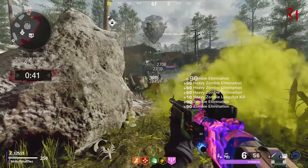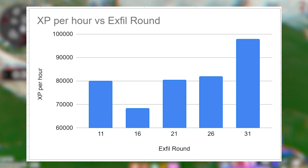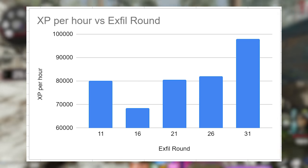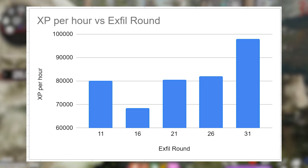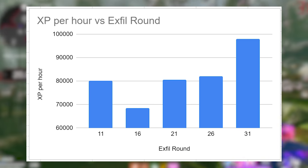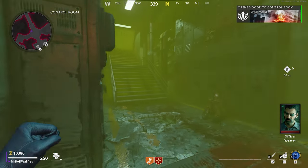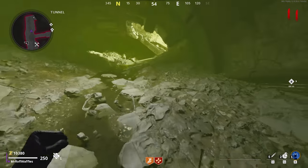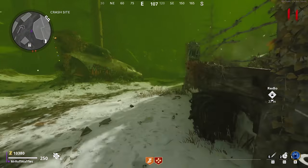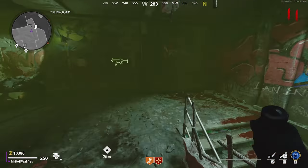Going to a lower round and X-filling is no crime either. Here is a chart of 5 different test games where I went to different rounds and X-filled and noted down my XP per hour. I admittedly did do different numbers of challenges across the games so it isn't a perfect comparison, but as you can see, there wasn't a huge amount of difference between the numbers of XP per hour across those games. The round 31 X-fill was best, but the round 11 X-fill is so easy you can do it with your eyes shut.